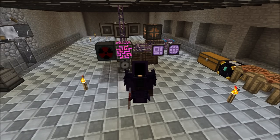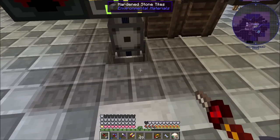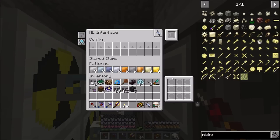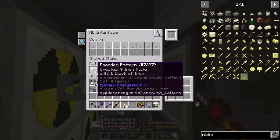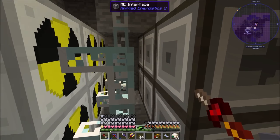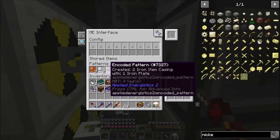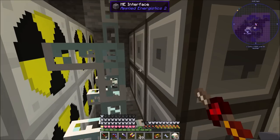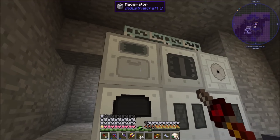Welcome back to Asgard and Enigmatica 2 Expert. Since last episode there hasn't been a whole lot of time - I'm picking back up shortly after. I made some recipes: we have plates filled out with gold, nickel, bronze, steel, copper, aluminum, lead, tin, and iron. I set up another metal former making bronze, tin, and iron item casings, plus dense lead, iron, and tin plates. The compressor and other metal formers are making copper and tin cables.